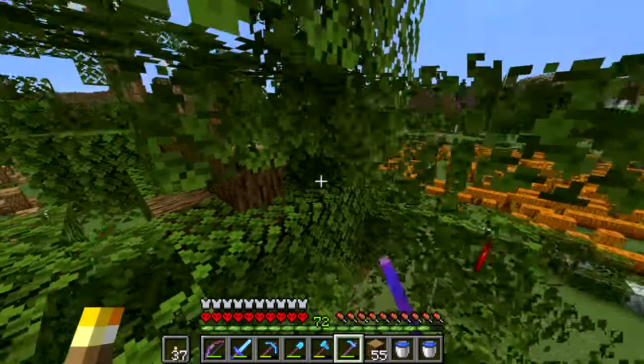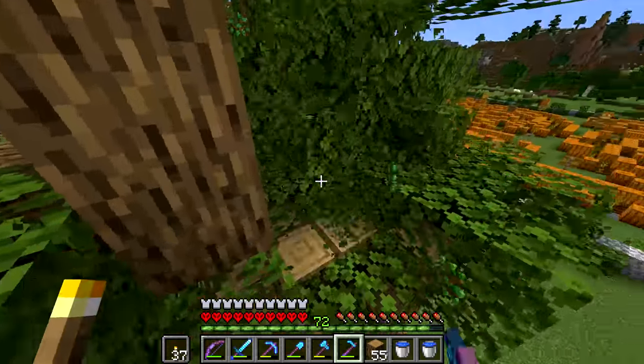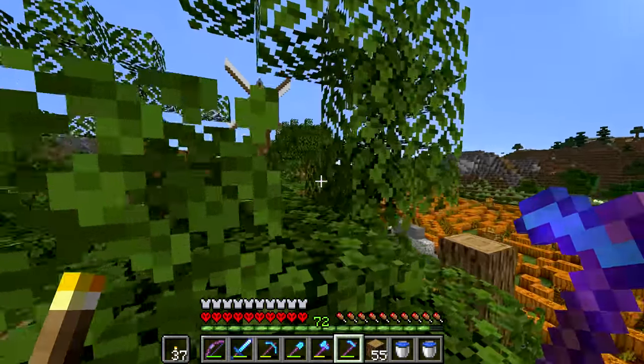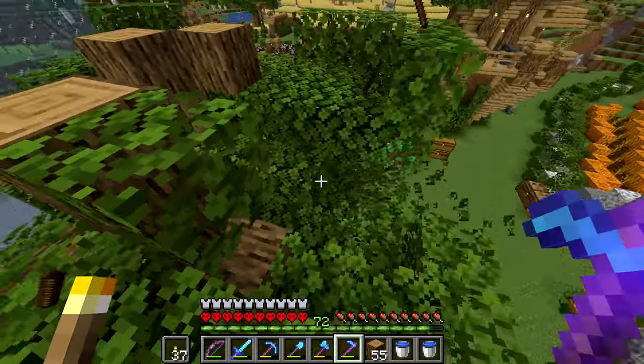Let me count how many apples we got — we have six, but I think five might have been from a chest over there. Maybe we've gotten one or two from the tree. I don't see them appear. Maybe they're going instantly into my inventory, but I highly doubt that. The mystery of the apples. Can someone please tell me in the comments how apple drops are affected by Fortune on a hoe? I really don't know.